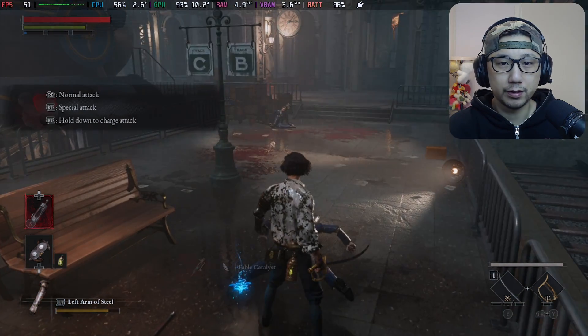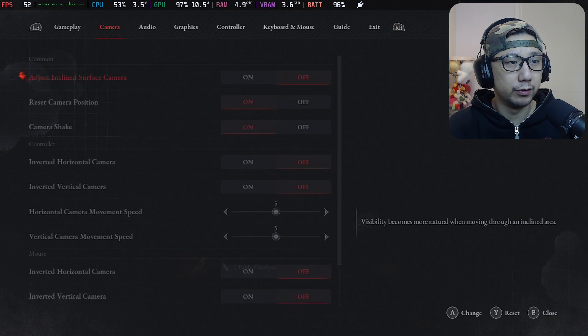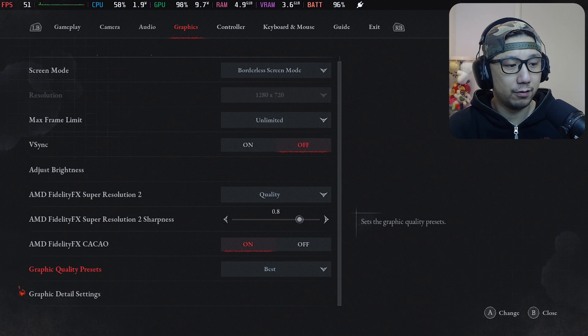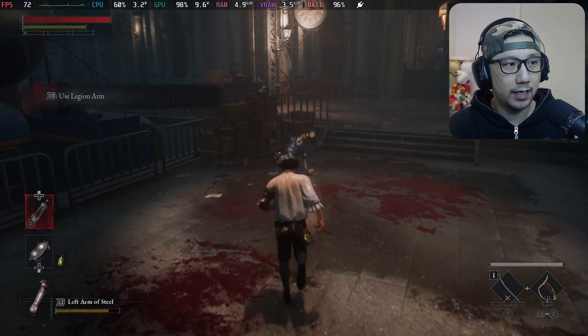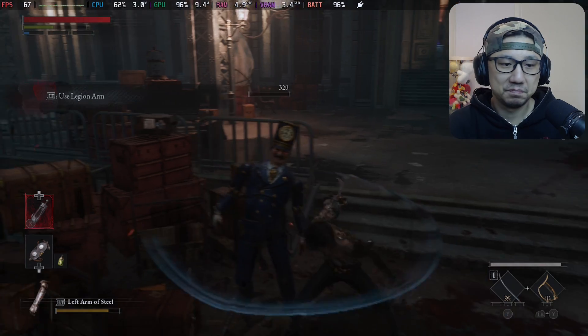That balanced style looks pretty good. Now let's change the preset to Medium - I think Medium is enough for the Steam Deck. On Medium preset you can see we get around 60-70 fps, so yeah, it's good.